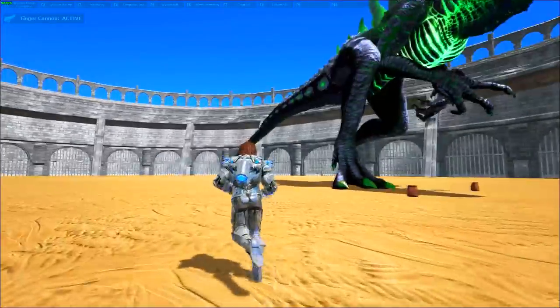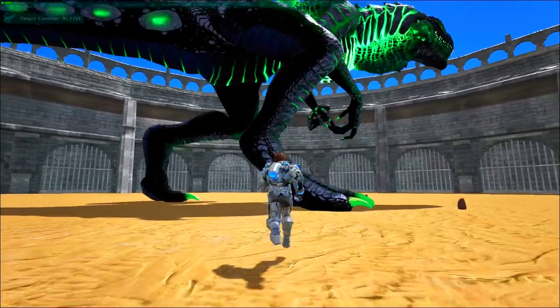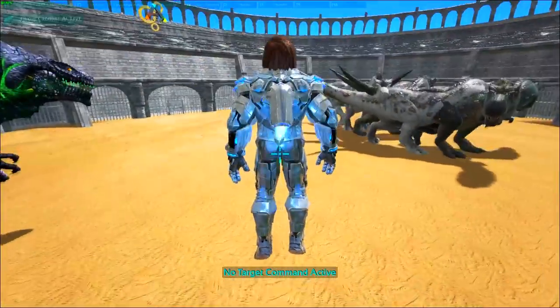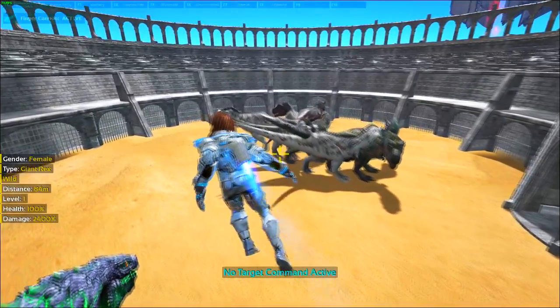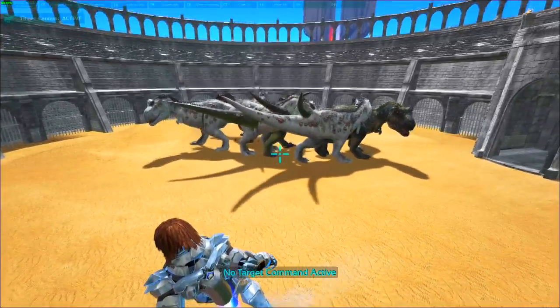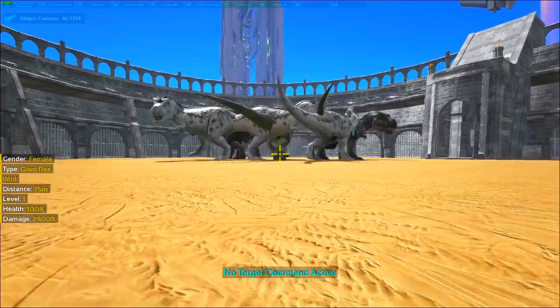All right, I think it's time for round three, and I'm gonna spawn more than three, that's for sure. We're back - round three! We have about eight T-Rexes. I spawned eight, frozen as you can see because they're just walking in the spot.